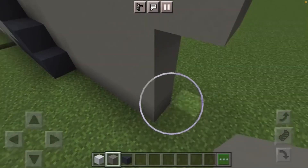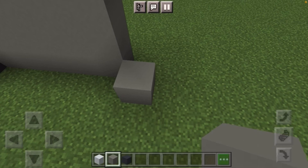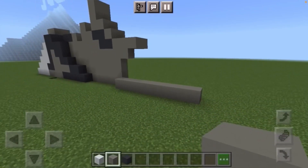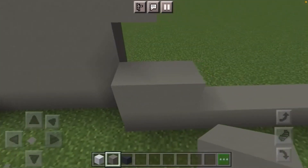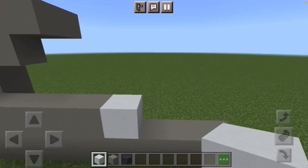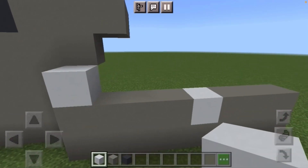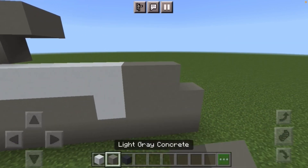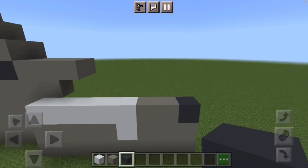You're going to do a diagonal and then put seven more blocks coming out like so. On top of that put four light gray concretes. Next put one white concrete and then the rest is gray concrete. On top of that put a row of white concrete until it reaches the singular white concrete and then the rest is just gray concrete.